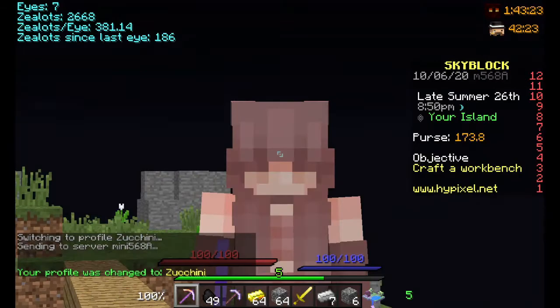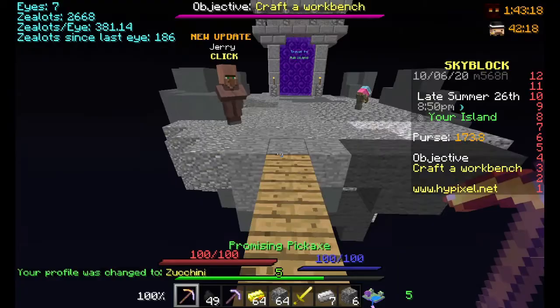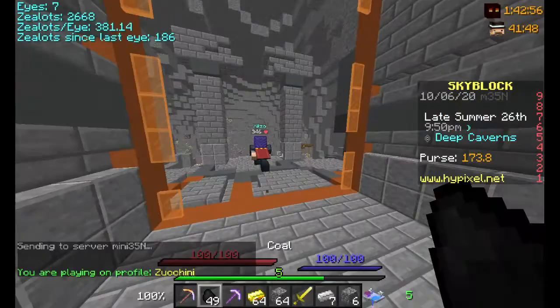I'm currently on a new profile that I made like yesterday, and this has mining five. Mining five is required to unlock deep caverns. I'm gonna go to the deep caverns and show you how to do it. I'm currently at the deep caverns and if you talk to the lift manager you'll see...